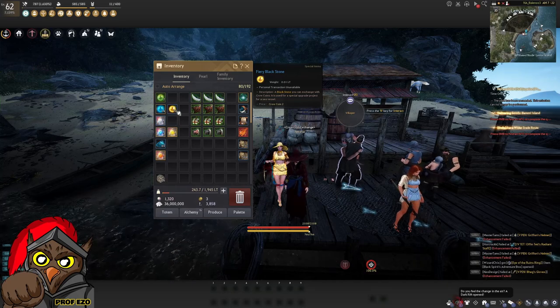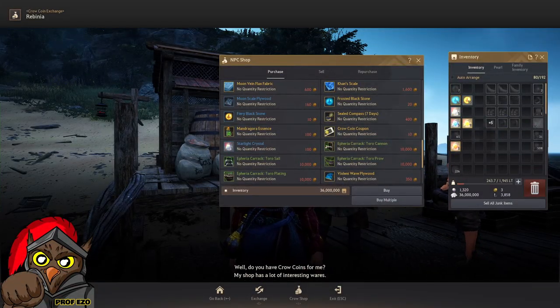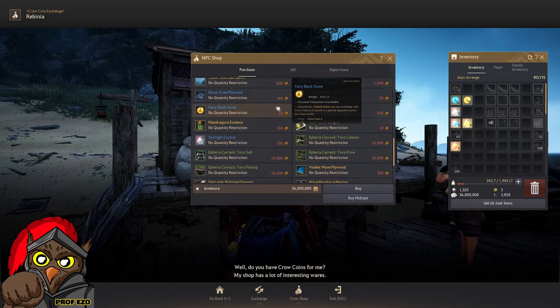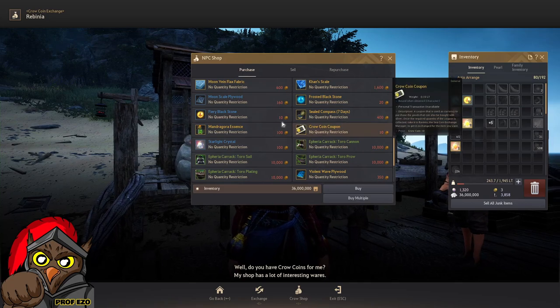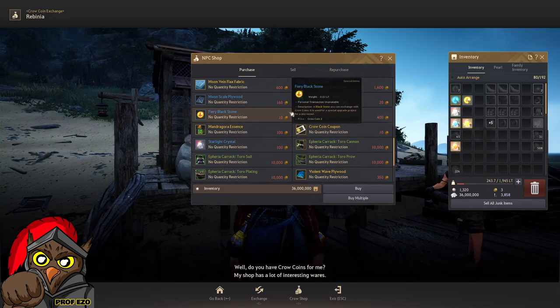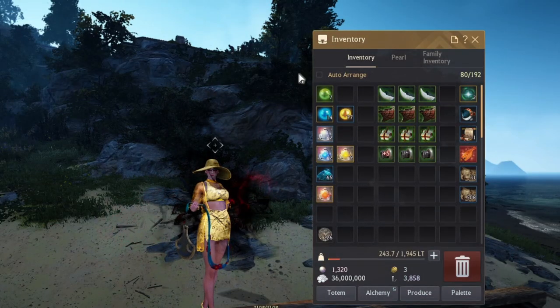You go ahead and talk to Robinia to open up her shop. You would see the fairy black stone in the middle-bottom part of her shop, which costs 10 crow coins each, and the frosted black stones for 20 each. Before we continue, I just want to give a quick rundown on the stones that you have, just in case you encounter them in special barters.